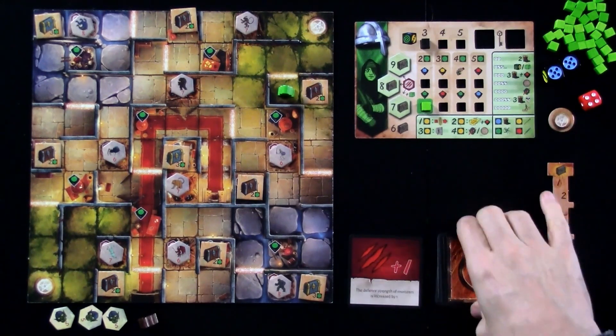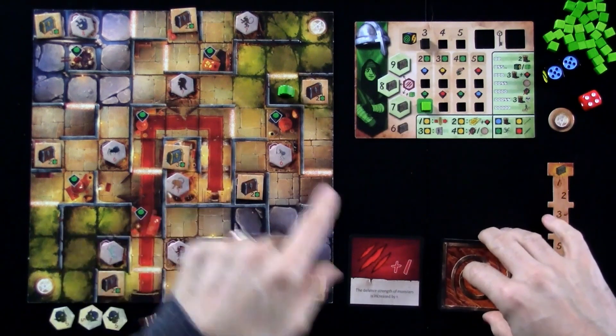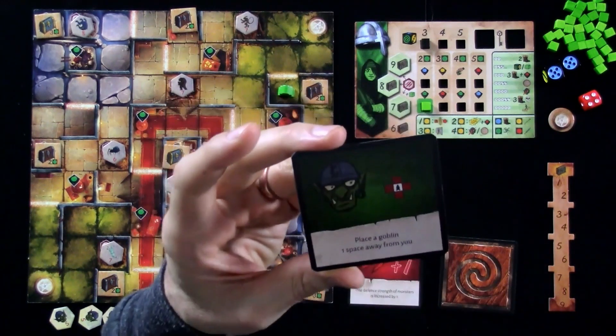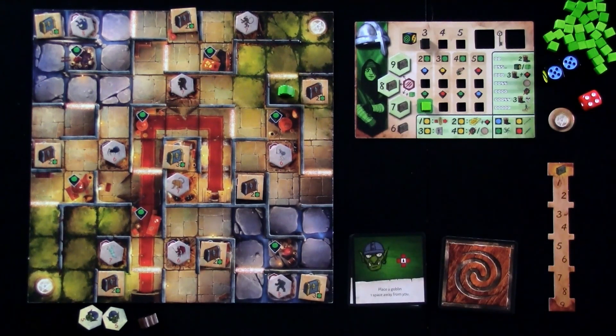I'm racing against the clock, because once I get to the bottom of this deck, that's when the goblin king appears, and he will start walking up this path to ascend to his throne. On to my second turn. A goblin has appeared — place a goblin one space away from me. In a solo game there are three goblins. As soon as all three goblins are on the board and I have to put a fourth down, I instantly lose because the dungeon is overrun.